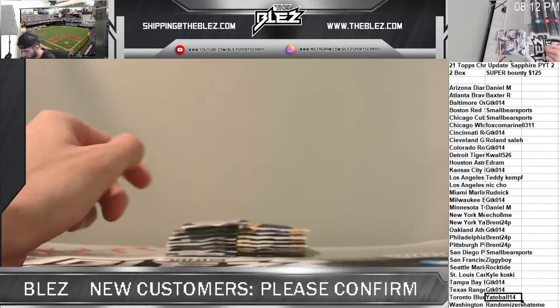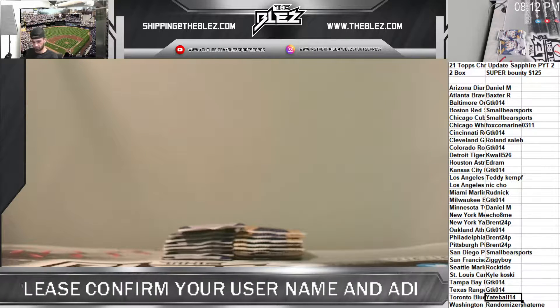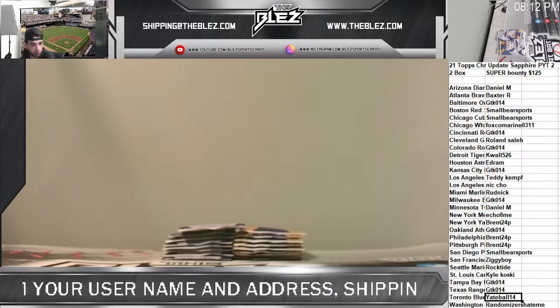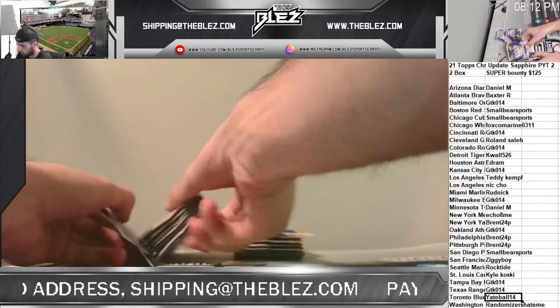The bounty is quite simple: if you own the team that hits the Superfractor, then you win the entire bounty. For example, in this break, if a Cubs Superfractor came out, you would win the bounty.